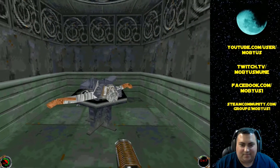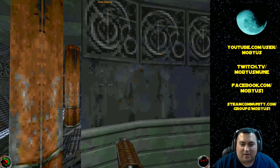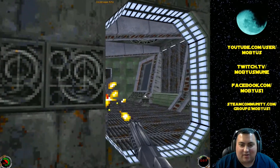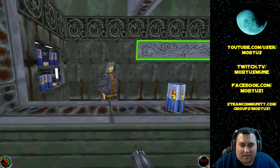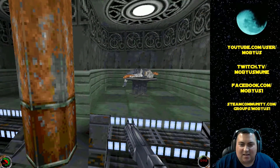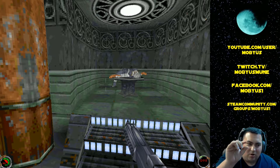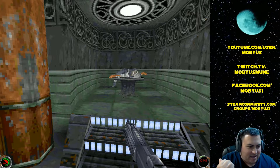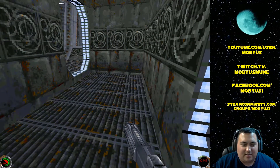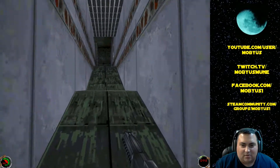Alright, so here we are in the actual game. Graphics are a huge step up from Dark Forces, but obviously nowhere near what Jedi Outcast had to offer. I am running this game at a slightly lower than maximum resolution, because the higher I make the resolution, the smaller the UI elements like the ammo count and health counter become — really, really tiny. So I think this is a good balance.